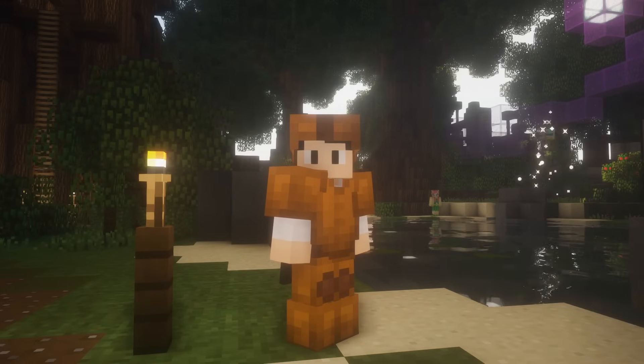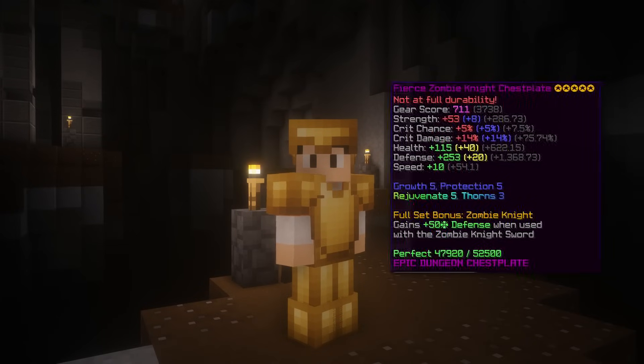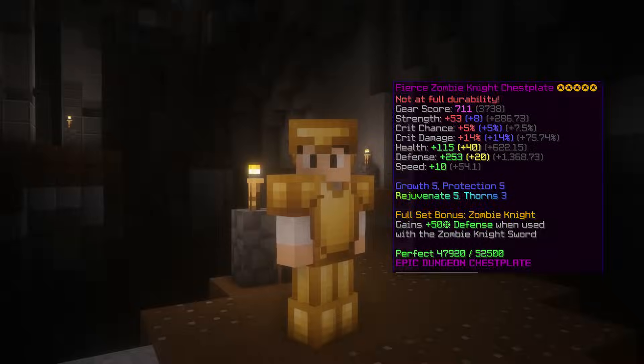The fourth armor set is Zombie Knight Armor, which has a Catacomb 14 requirement. This armor also gives a good amount of strength and has a decent amount of effective HP for surviving early to mid game floors.